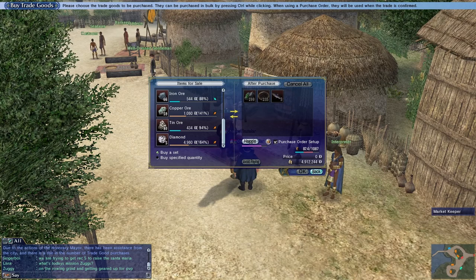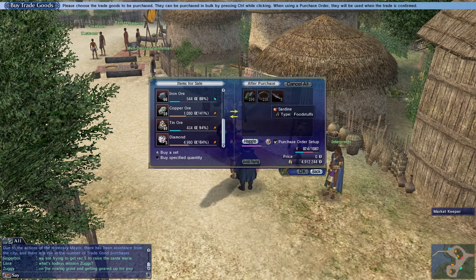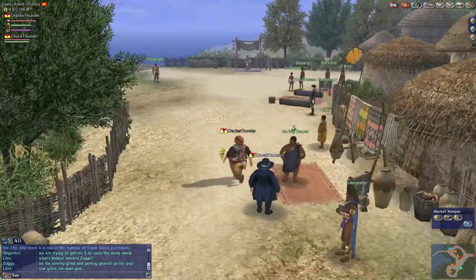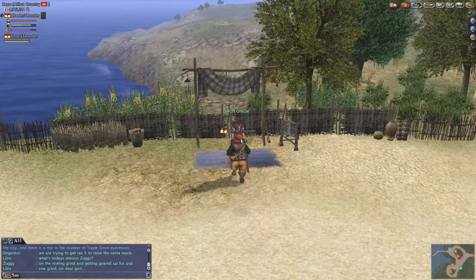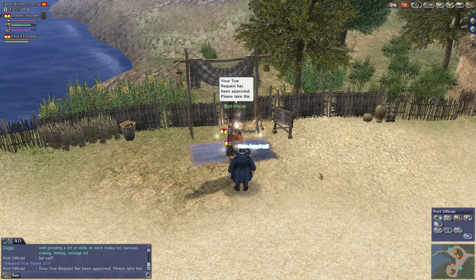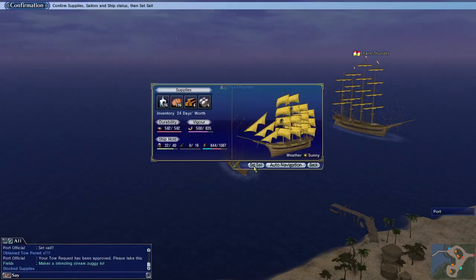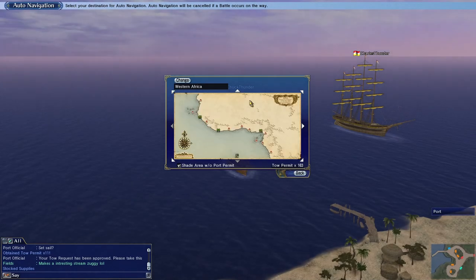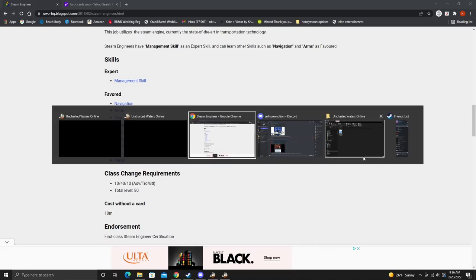We need 200 chrome ore. Charles Thunder is holding the 200 chrome ore - Chuck Thunder doesn't need to hold it. Charles Thunder has the quest, Charles Thunder is going to complete the quest, and Chuck Thunder is going to get credit for completing the quest. Now that we have our 200 chrome ore - either bought from the company shop, from the market keeper, or gifted - we are going to get to the boat and auto-sail to Cabo Verde on the way to Manchester.